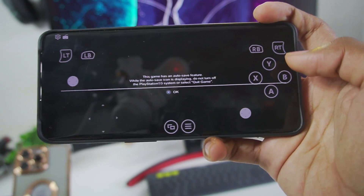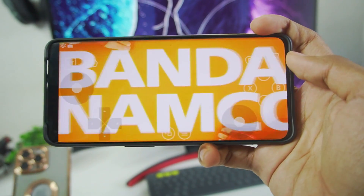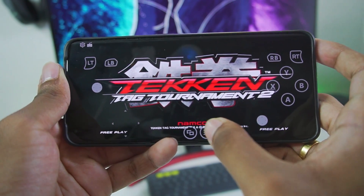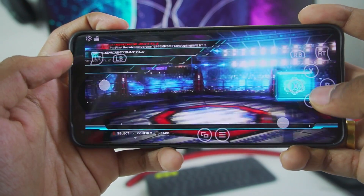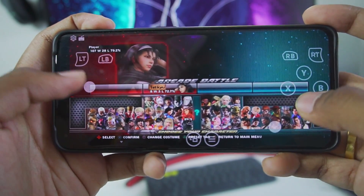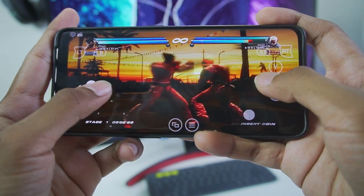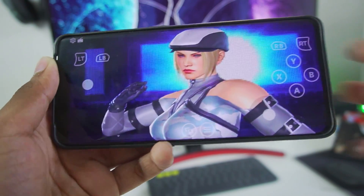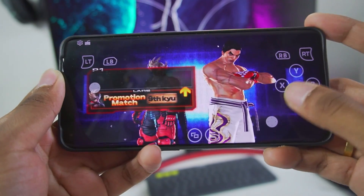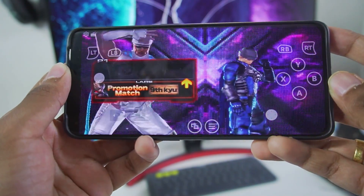There we go — Tekken Tag Tournament is loading! We have on-screen touch controls set up — these are PlayStation controls. The fight has started! You can see we are playing at 60 fps — this PC is really high-end. If you want to add your own PS3 games, you can do that as well. That's going to be it for today's video — thanks for watching! Make sure to hit the like button, subscribe, turn on all notifications. I'll see you guys next time, goodbye!